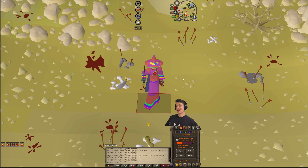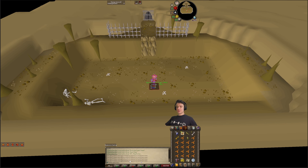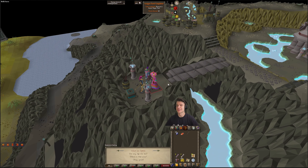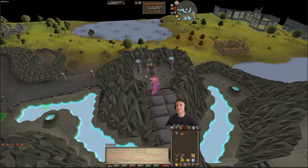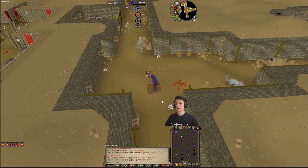A task for casting Ice Blitz, another task for defeating Obor, a task for getting a slayer task from Konar, a task for portal with teleport, a task for Ice Rush, and here's Ice Burst.